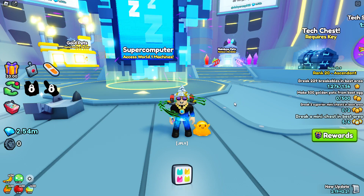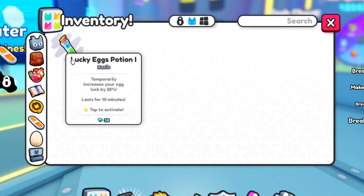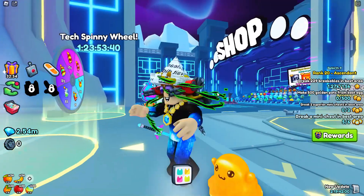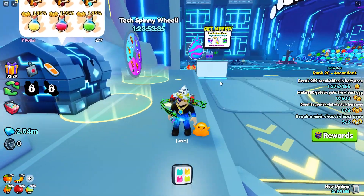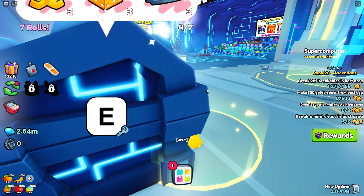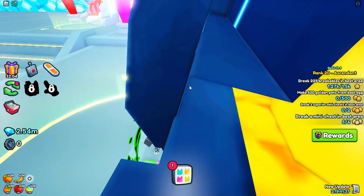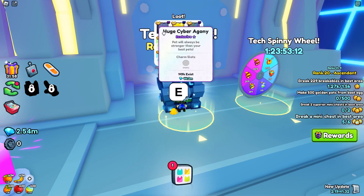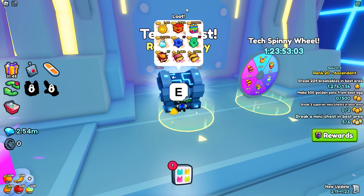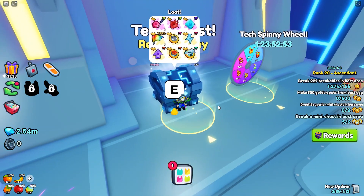Now that we've finished the Crystal Key, here we are in Tech World to do the Tech Chest. I've got my 1,000 Tech Keys and I've emptied my inventory again. There's just a Luck Potion from my Mastery but that shouldn't matter too much. I really hope we can profit since we made a big loss on the Crystal Key. There are some things in here worth a lot more. The huge here is the huge Cyber Agony. There are also Ultimates since those were introduced in this world. I've also got an auto-clicker this time to automate this.